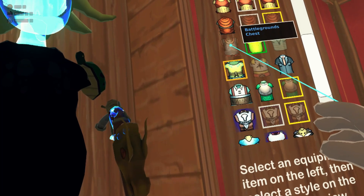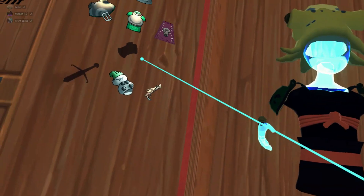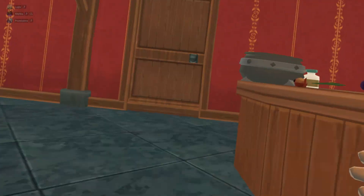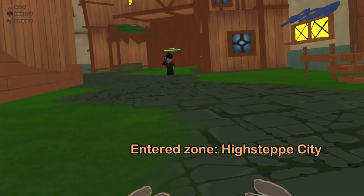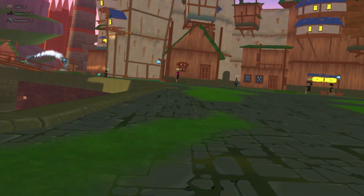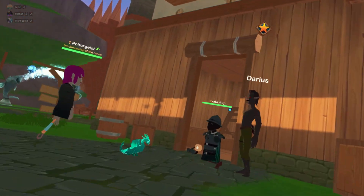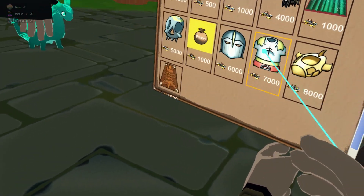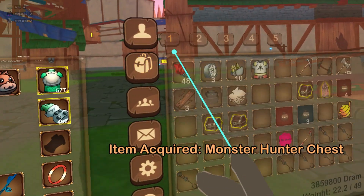I've already bought that whole set of gear and broken it down, so you can see critter capture chest, battlegrounds chest — I don't think I'm high enough in battlegrounds to have unlocked that — monster hunter chest. I actually don't have that one yet. So let's go do that, let's go get that. We're going to go buy that monster hunter chest. There we go — monster hunter chest. We'll go ahead and buy that for 7,000 dram. Yay, I now have a monster hunter chest.